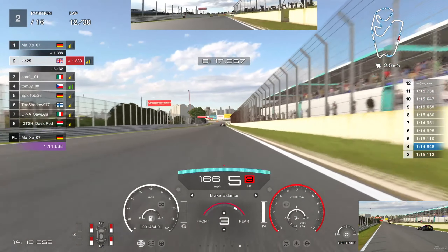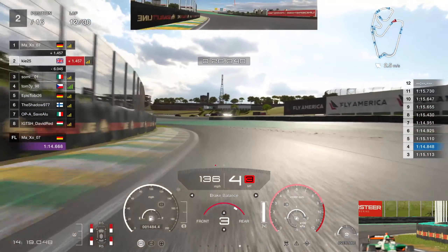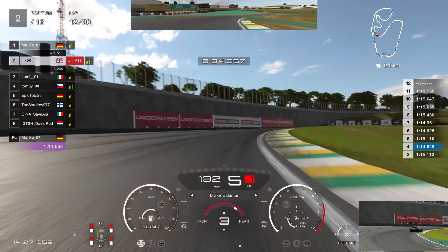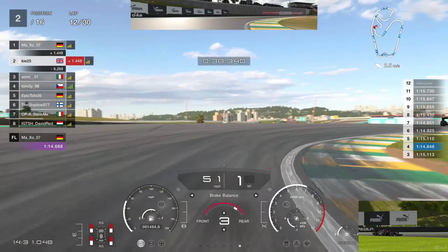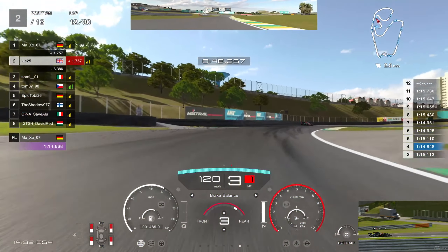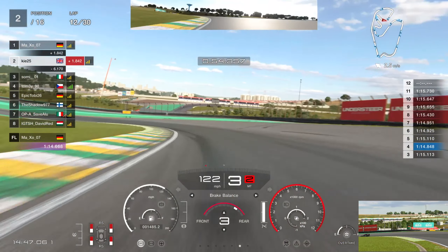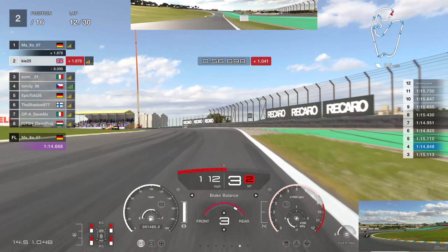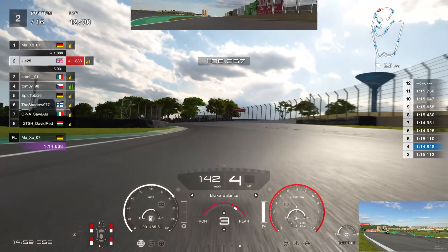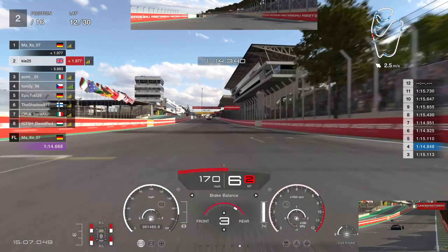Sommi is on the medium tires and will gain massively with an undercut — he can pit early with lower fuel. With half a tank less fuel on soft tires, his tires will last longer and be quicker. At this stage I knew my battle was not with Sommi; it was just trying to hold a podium P3 for over 300 points. Maxo started pulling away as tyre wear kicked in — my pace drops considerably when grip goes, as I need a strong front end.